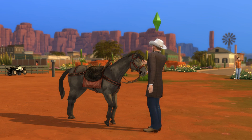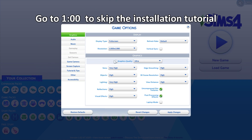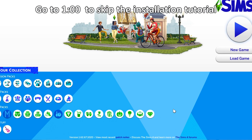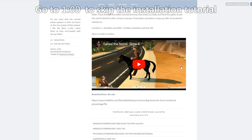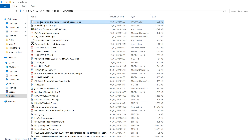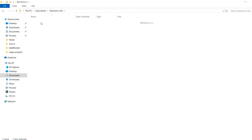Before taking a look at the mod, I'm going to do a quick tutorial on how to install it first. First, you need to make sure that you've turned on mods and script mods in the settings of the game. Then you also need to make sure that your game is updated to the latest version. After that, go to the link in the description, scroll down until you find the download link, and after downloading the file, move it into Documents, Electronic Arts, Sims 4, and then the mods folder if you're on Windows.